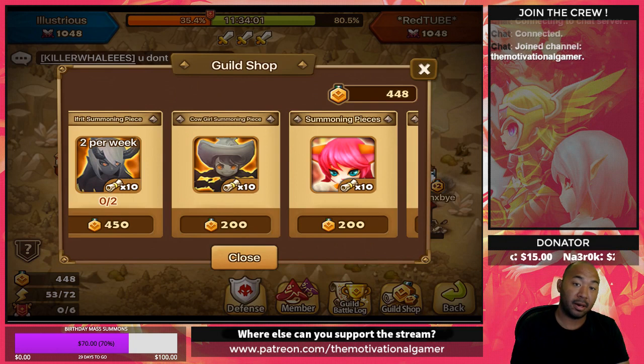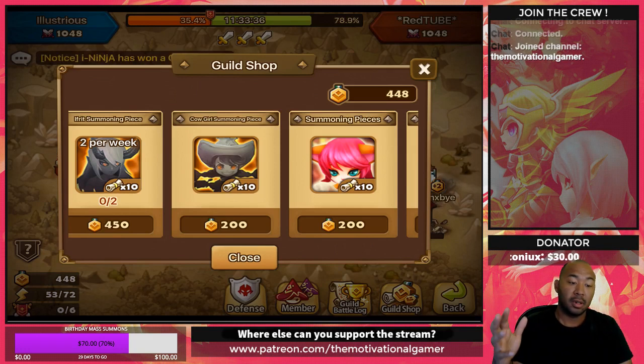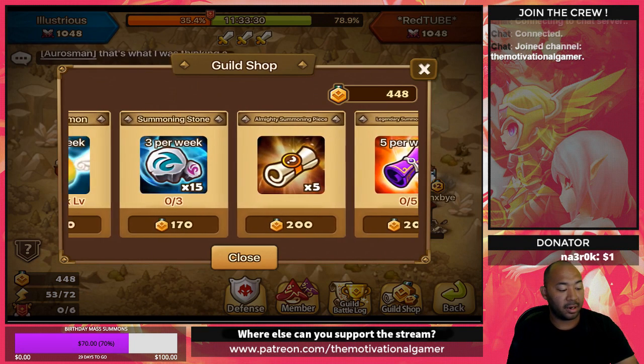The tendency is to buy summoning scrolls as soon as possible, but there is a particular order you're going to want to pay attention to depending on whether your guild is competitive or not. By competitive, I mean is your guild the type that really cares about guild battle and is competing to be one of the top guilds on the server, or is your guild just casual and just getting in there for the points? Based on those two scenarios will determine what your spending order is.